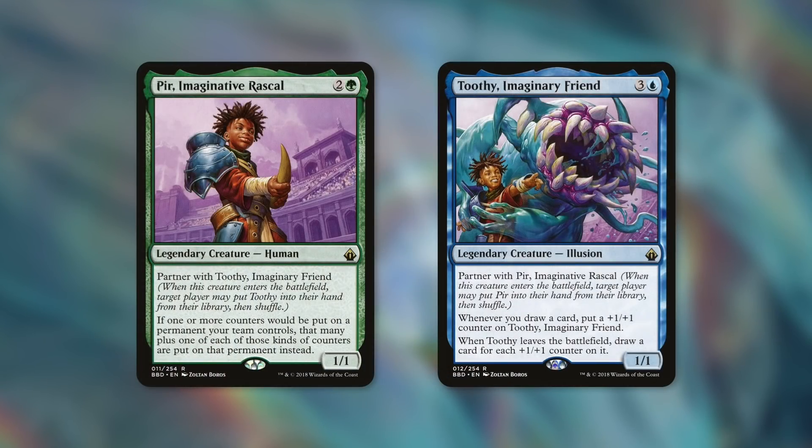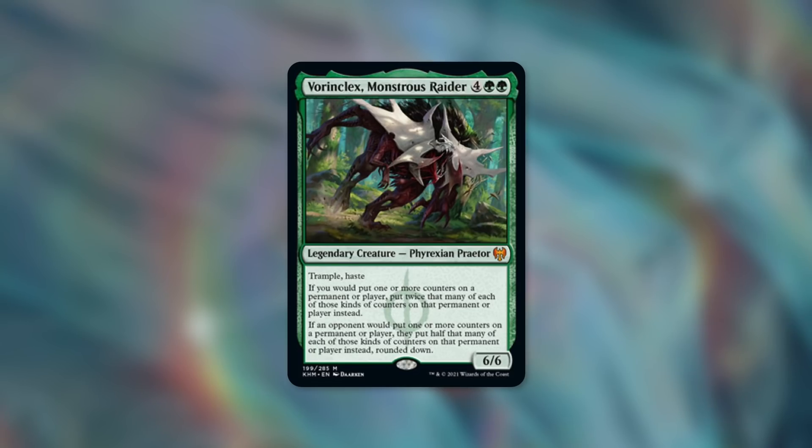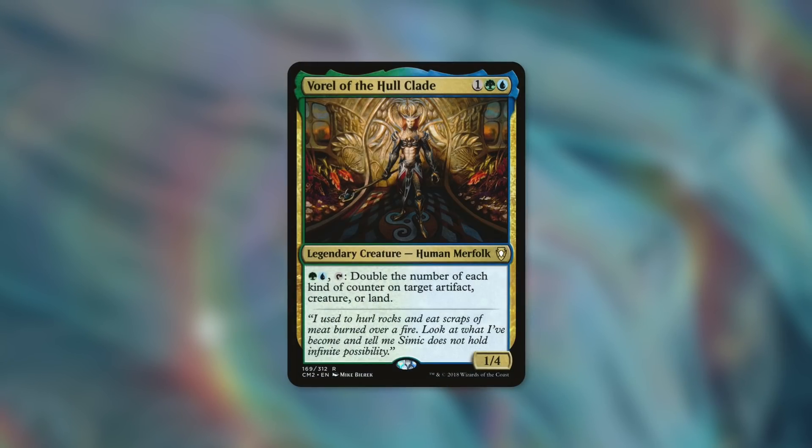Another option is Pir and Toothy — more so the Pir part. Pir says if one or more counters would be put on a permanent your team controls, that many plus one of each of those kinds of counters are put on that permanent instead — somewhat like Winding Constrictor but in the command zone. And here's another Kaldheim spoiler: Vorinclex, Monstrous Raider says if you would put one or more counters on a permanent or player, put twice that many instead — a doubling season effect in your command zone. But if you're playing against Vorinclex, it's going to be incredibly difficult to unlock this achievement, since opponents put half as many counters rounded down. The last one is Vorella the Hulk's Blade — for green, blue, and tap, it doubles the number of each kind of counter on target artifact, creature, or land, so doubling your night counters can be incredibly helpful.